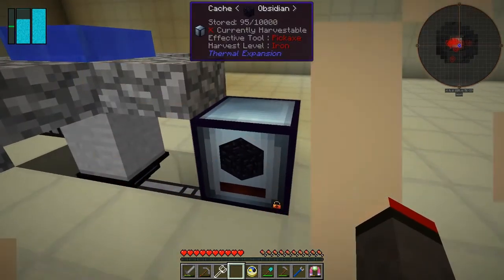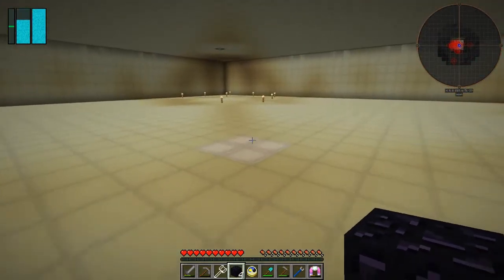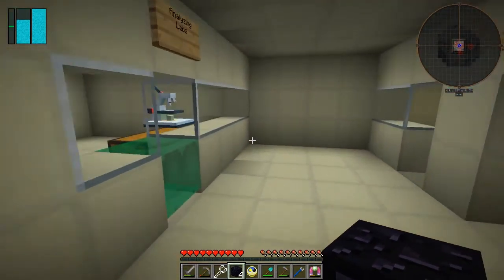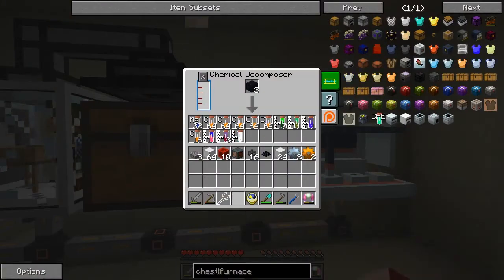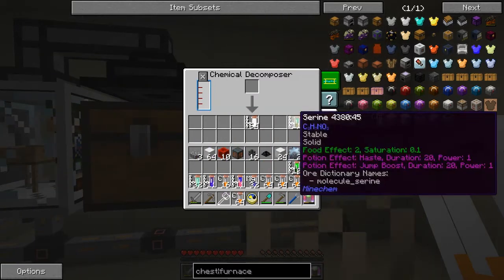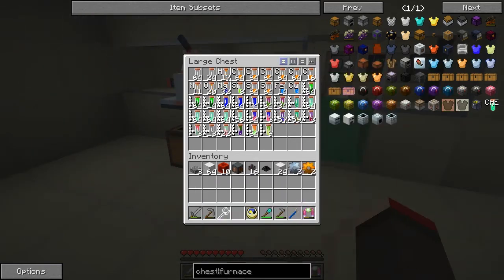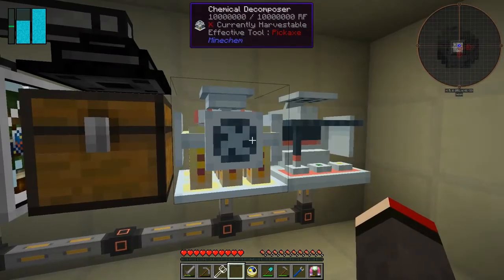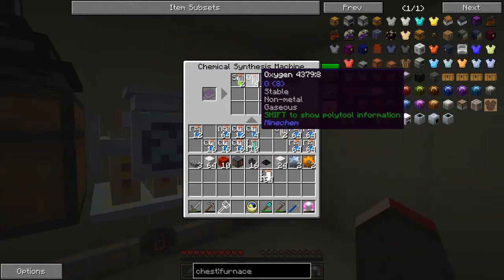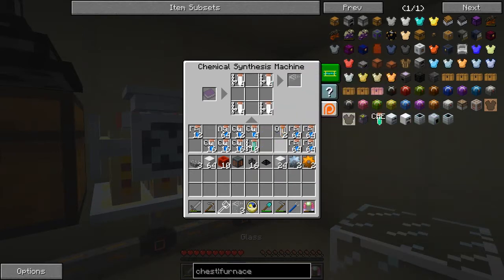Now we need four pieces of glass which means we need four obsidian. Look how much obsidian we've got - 95 pieces, and it's going up quite fast. We can decompose that. I should remove everything from here that we don't need. We can make some cobblestone - you get two stacks for one piece of obsidian. I made a mistake with that last time, not sure exactly how many we got. We've got three presses, need to get the fourth.